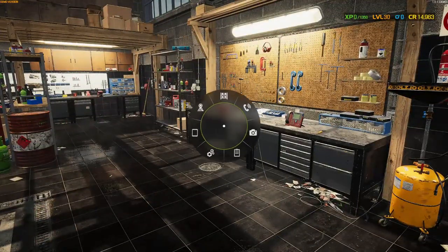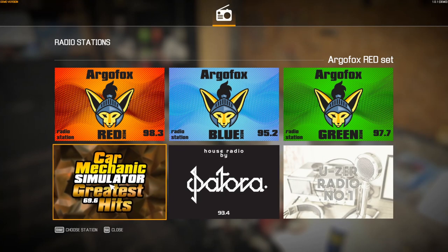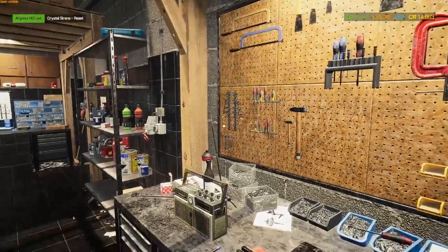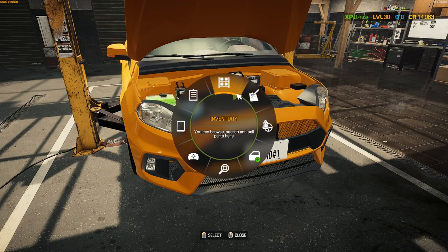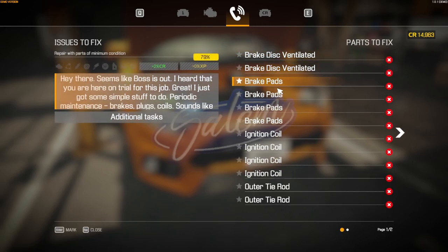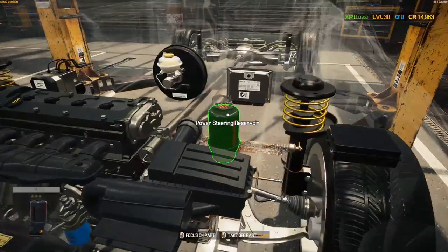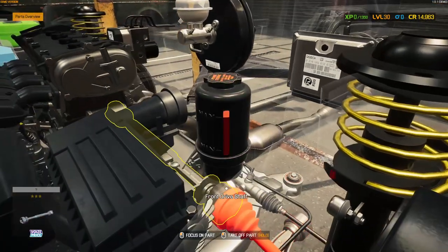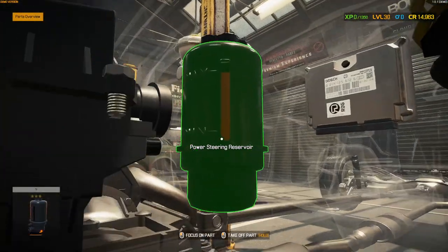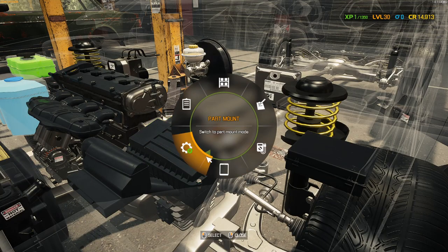Next song. Oh, Car Mechanic Sim greatest hits - 69.6, that's pretty funny. Maybe they'll bring back some 2015 songs because those were pretty good. Let's check the shopping list - change power steering fluid, drain old and refill new. How do I drain this? There's something on the bottom here, so I could take off a part. Okay, there it goes - it costs me money.